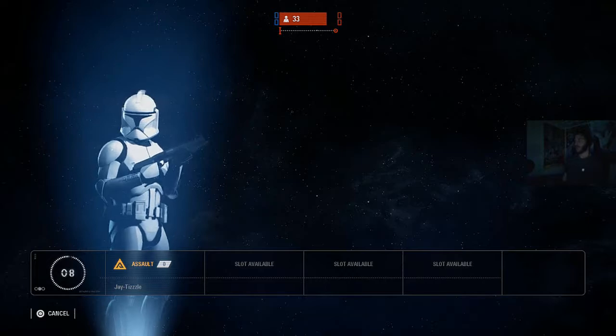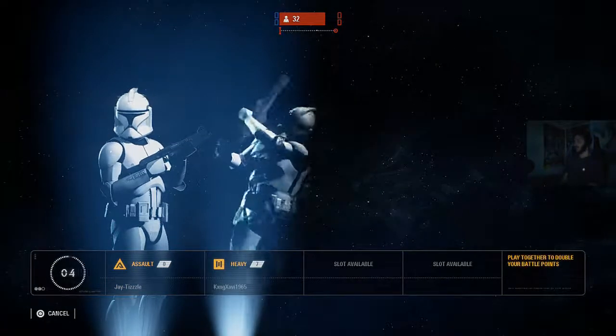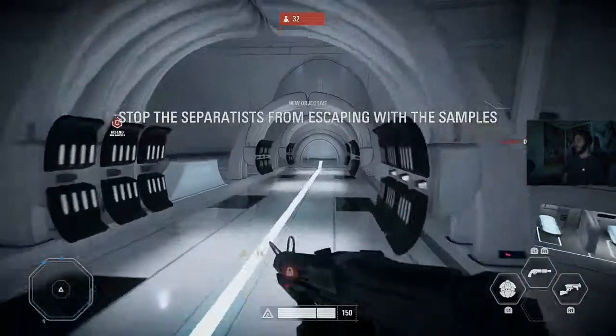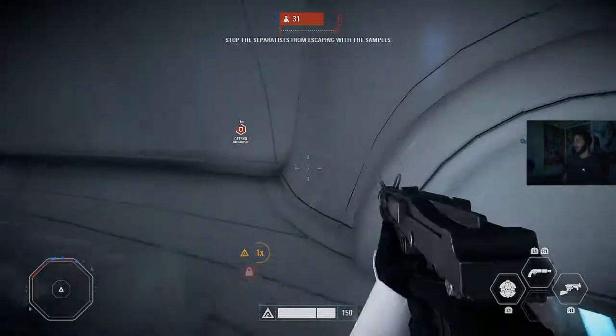I'm gonna go back to this Assault class. There's like a respawn wave, I guess. That's cool. You spawned here? How do you actually roll? Is there like a charge?